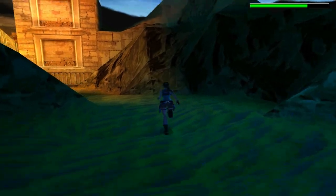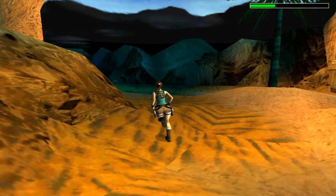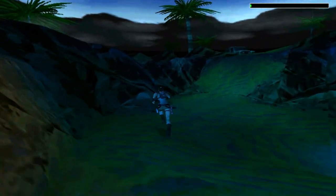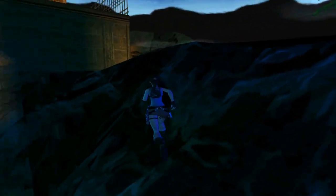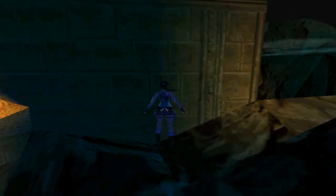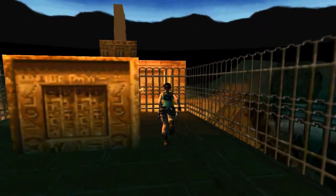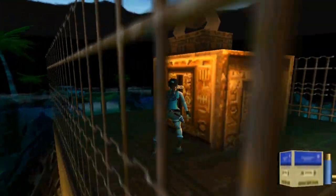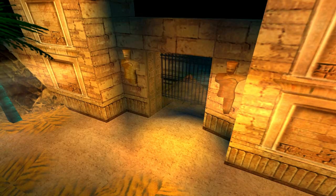Now I'm going to head back around. We're going to start climbing up the rocks to get on top of this structure, hop over to here, and we have some shotgun shells. Then just go ahead and pull the lever.